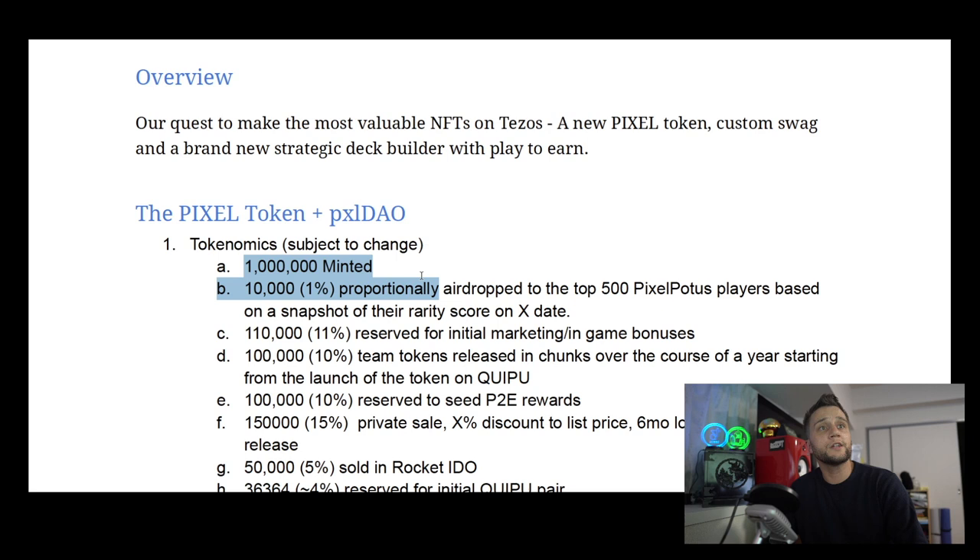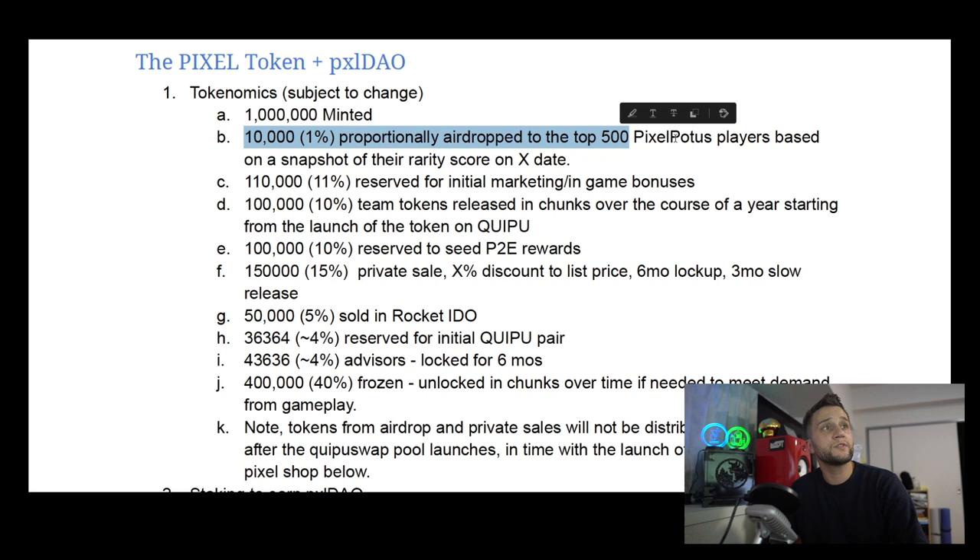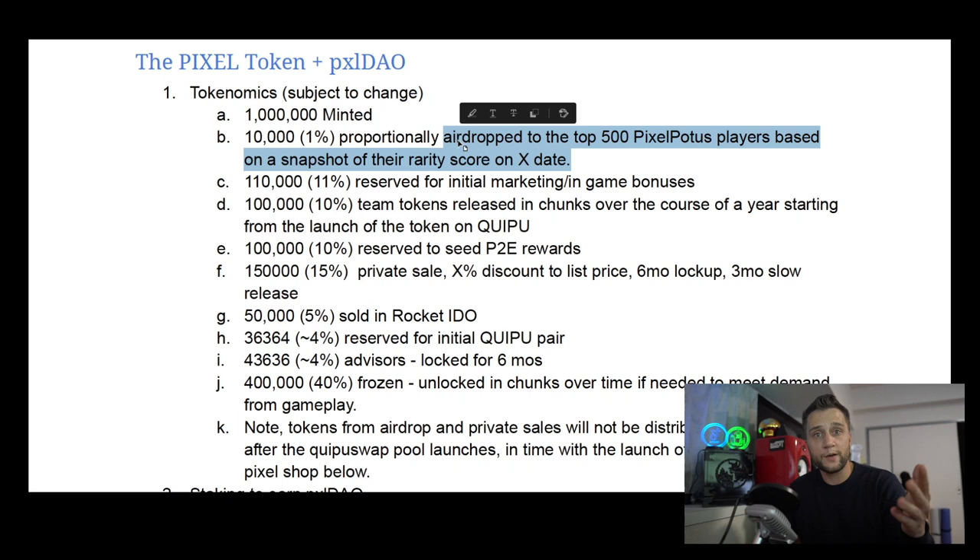There is only going to be 1 million Pixel tokens minted, and 10,000 will be airdropped to the top 500 Pixel players based on a snapshot of the rarity score on a set date. So depending on how many Pixel POTUSes you own, you're going to get a certain airdrop comparatively. If you're owning a unique POTUS, it's not a good idea to sell it right now — hold on to your POTUSes and you'll get an airdrop of the Pixel token in the future.